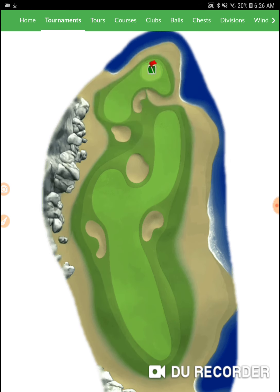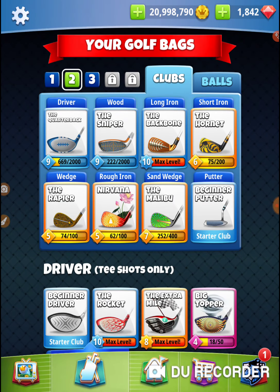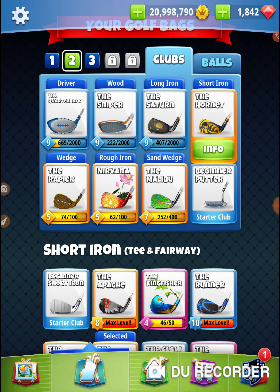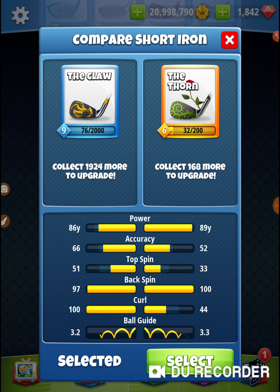On this hole right here, I'm going to bring a QB. This is a backspin hole — I'm definitely going to be coming at the green with backspin. So I'm going to bring my accurate bag, but I'm going to switch up all of my short iron and long iron to backspin clubs. Now, I'm going to use a claw instead of a thorn. Distance-wise, pretty close. Accuracy — the claw is more accurate.